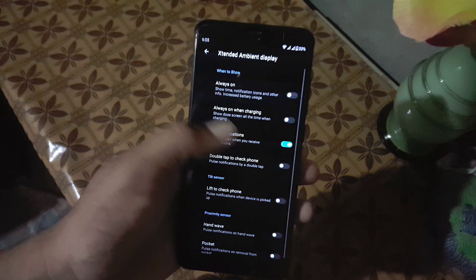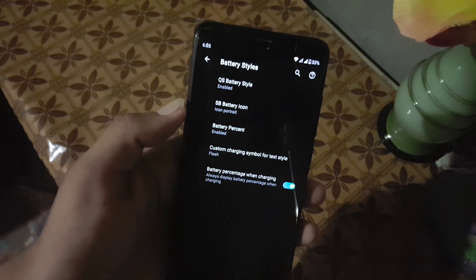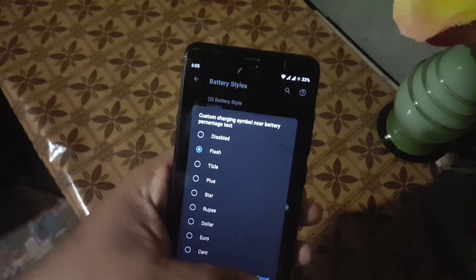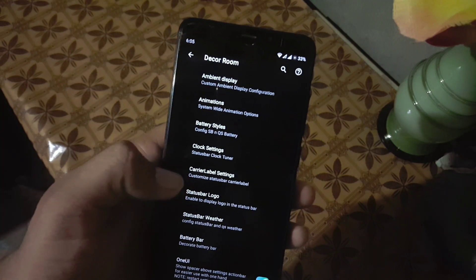You can also enable the Always On Display, which is working fine, but it will drain your battery quickly. Then we have animations, then we have battery style — you can change the battery style, quick settings, battery style icon, and battery percentage. Then we have the clock settings.